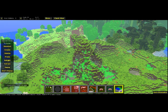Let's say you got a little carried away with TNT and maybe you didn't want to completely obliterate that poor villager's little town. You can fix that quick in MC Edit.